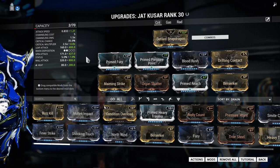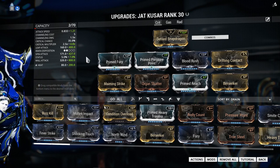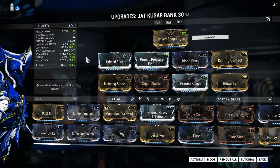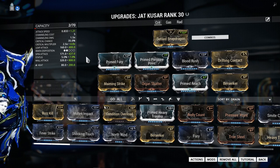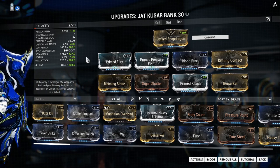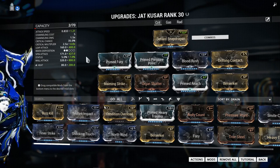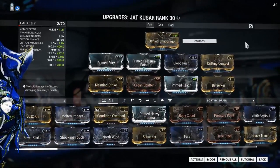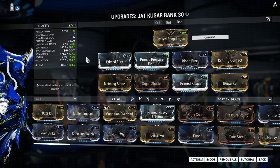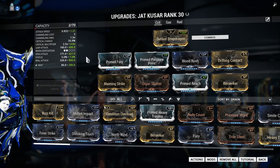I gravitated toward building this for crit. My favorite mod of choice for anything crit-focused is Maiming Strike, so I went with that first, along with the typical Blood Rush, Organ Shatter, Berserker, and Prime Fury. This weapon has a pretty low base attack speed, so I decided to put some attack speed on it because I prefer fast attack speed on top of all the crits — especially when you get the crit multipliers going.